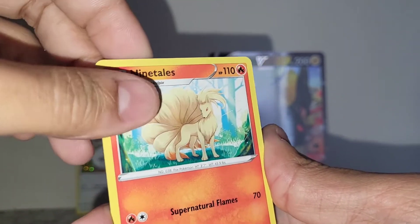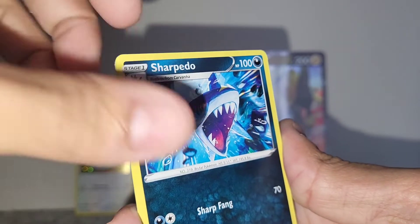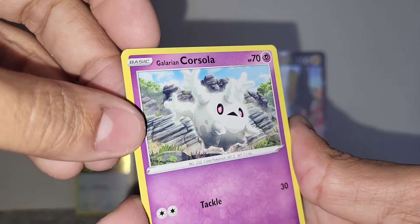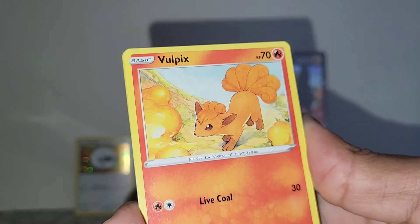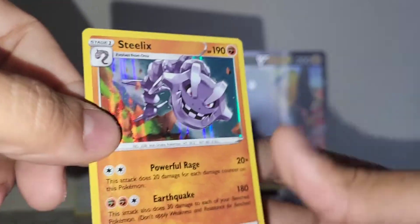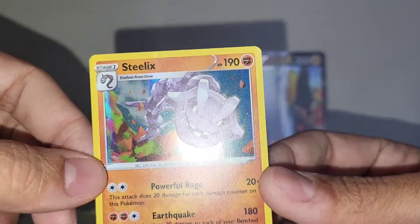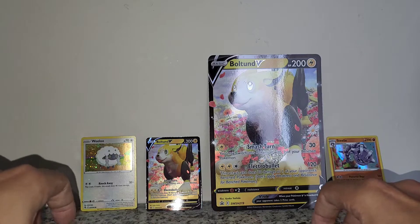Ninetales — I like that artwork, I think this set has another Ninetales artwork. Quick Ball. Sharpedo. Minun. Baltoy. Galarian Corsola. Wailfish. Vulpix. The evolution of Ninetales there — very cool artwork. Trevenant reverse. And started off with Steelix hollow — that's pretty cool. I think I have this card in my binder, just a really cool one. Not the worst that we can get, a hollow, not the best.